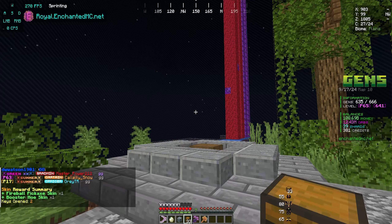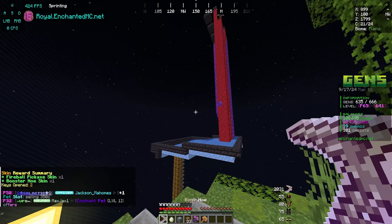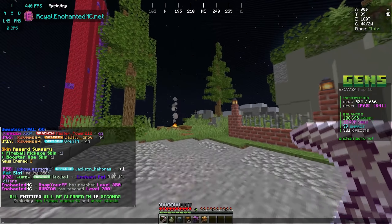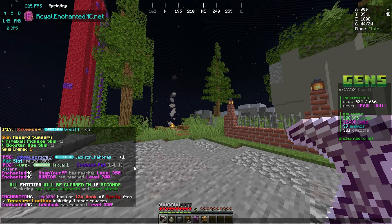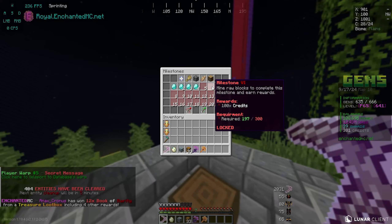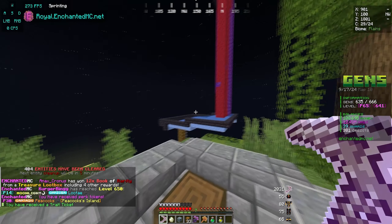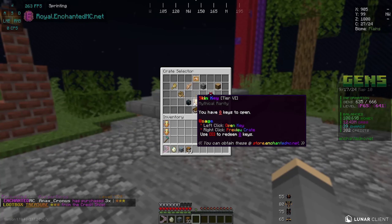We have a booster host skin and a fireball pickaxe skin. Unfortunately I already have a booster host skin — I bought it off for shards, so that was kind of useless. I am not going to cap to you — there's an infinity enchant pet in chat. I don't have a whole lot of credits right now, but if I fish up like 200 more fish we can get an extra 100 credits. I really, really do want it. We got ripped on the skin keys, but hopefully we get some more.